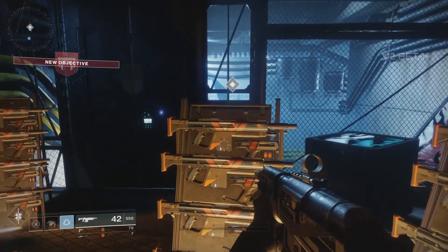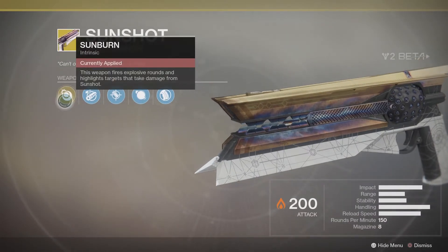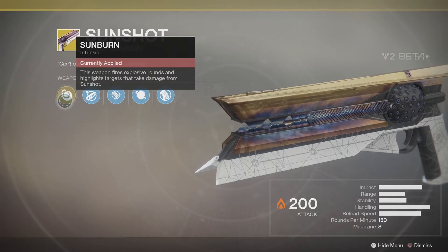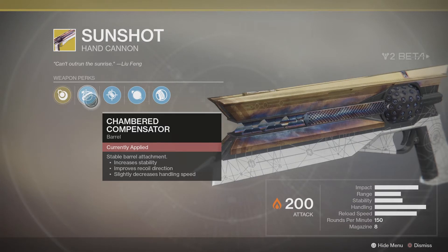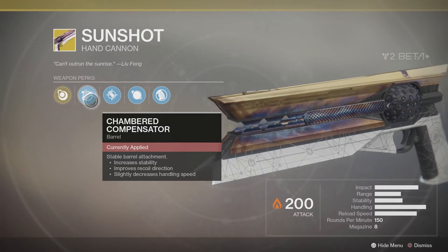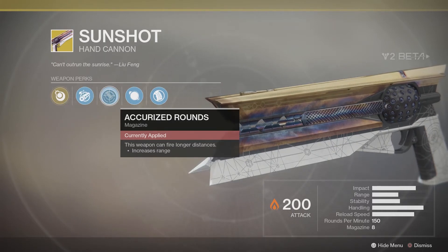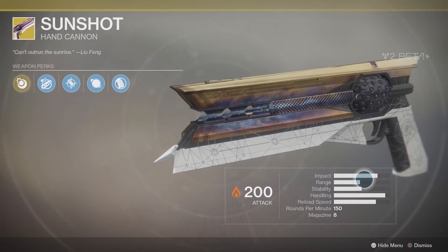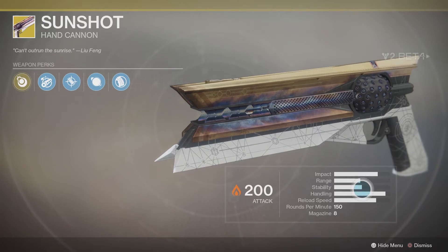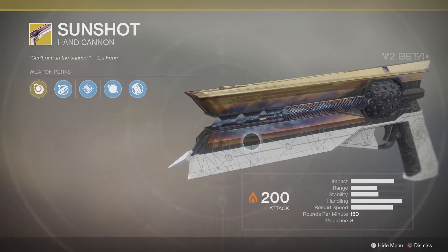Let's take a look at the Hunter's exotic hand cannon — Sunshot. It is a beautiful weapon. Its intrinsic talent is Sunburn — this weapon fires explosive rounds and highlights targets that take damage from Sunshot. Next we have Chambered Compensator — stable barrel attachment, increased stability, improves recoil direction, slightly decreases handling speed. Then Accurized Rounds — this weapon can fire longer distances, increases range. Looking at the stats, it has a pretty sick range, stability, and handling, and the impact is pretty high — I expect we'll see a fair bit of this in PvP.